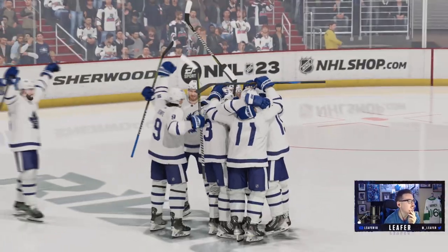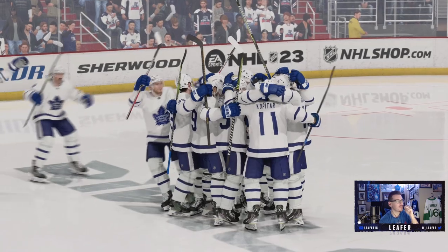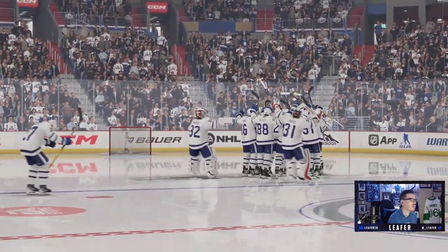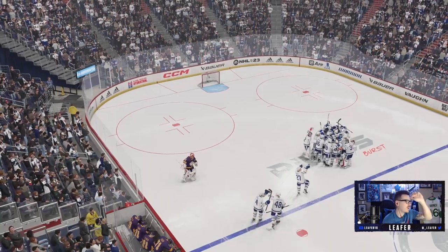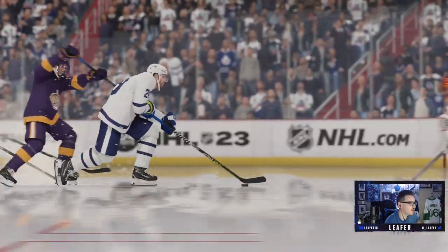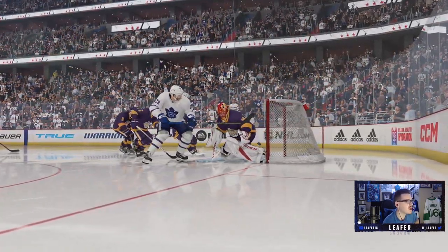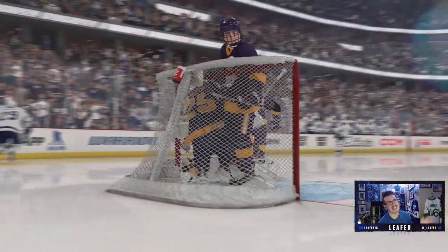And Leon Dreisaitl wins it in overtime in his debut with a dirty move on the backhand! Oh my goodness — short-handed, 4-on-3 — huge fan of this Dreisaitl. What a game-winning goal. The boys are absolutely loving it, celebrating on the road. The beautiful toe drag from Dreisaitl, backhand finish on Jacob Markstrom. That is the end of the game.